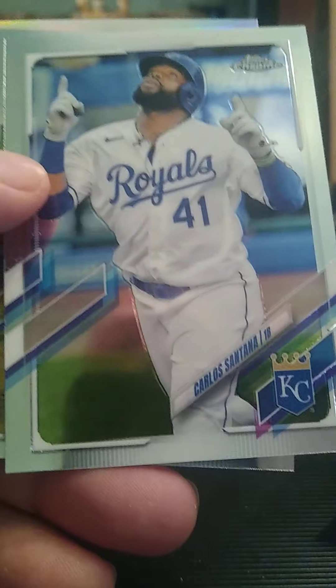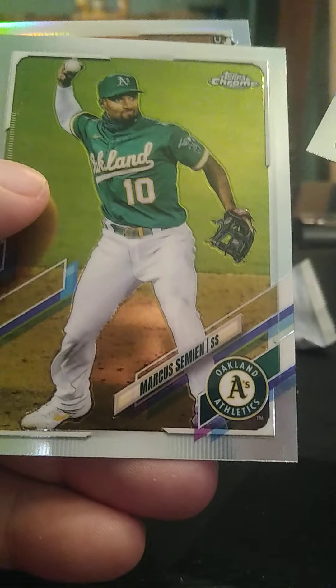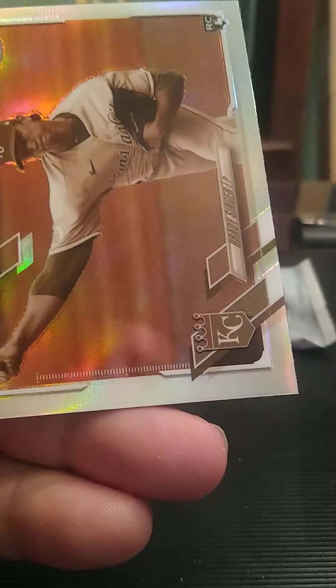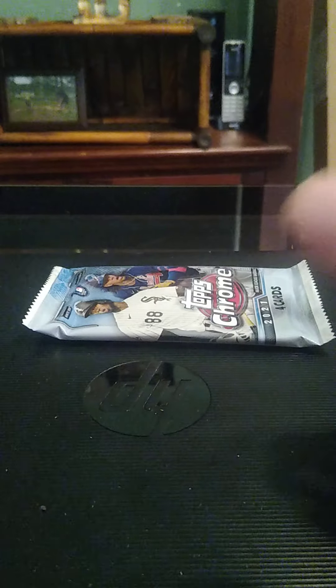We need an autograph. Garcia for the Nationals, Santana for the Royals, Simeon for the A's. And we got a Brady Senior sepia refractor for the Royals — very nice.